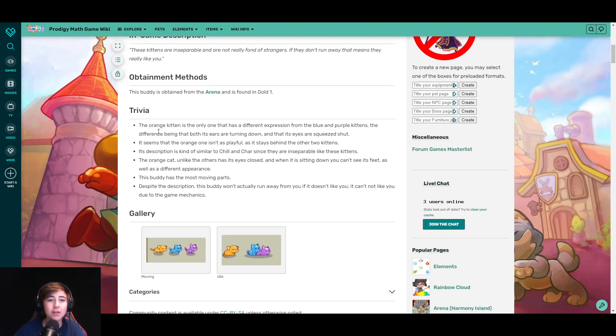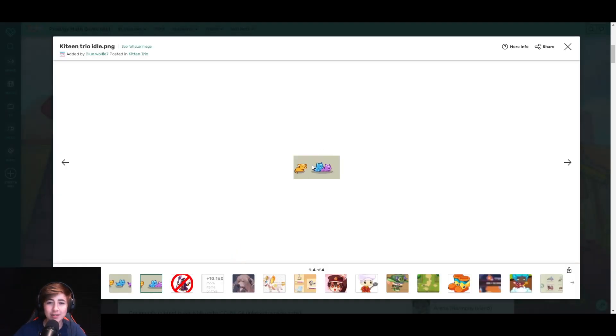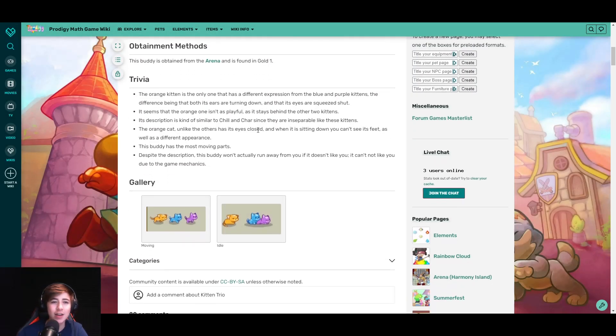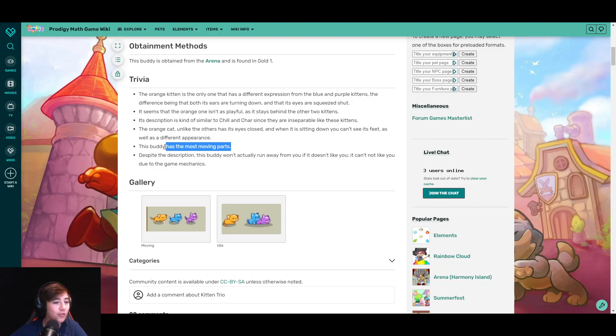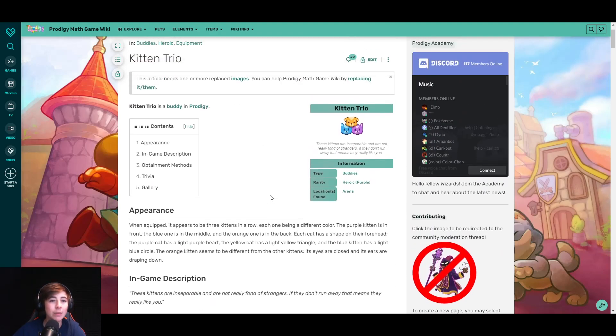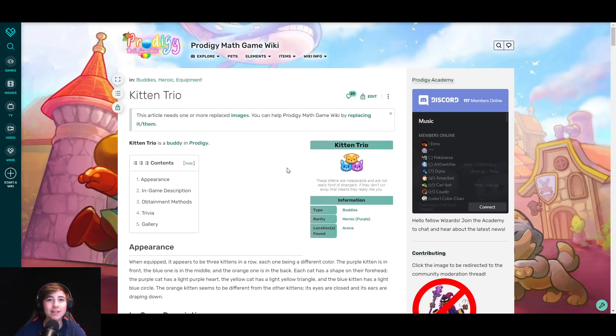Looking at the Prodigy fandom wiki, the kitten trio is confirmed found in Gold 1. The orange kitten is the only one with a different expression — it just looks mad all the time while the others are hugging and happy. The orange one isn't as playful. Their descriptions say they are inseparable. This buddy has the most moving parts in the game because it is three kittens. I highly recommend you get them — see you in the next video!